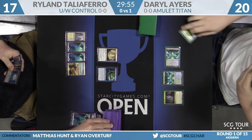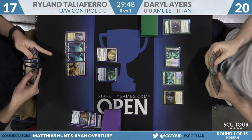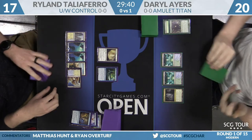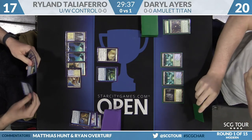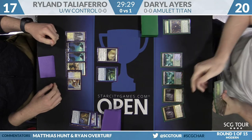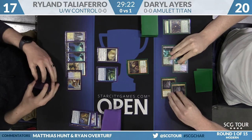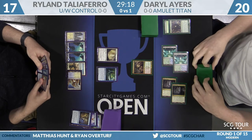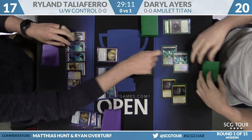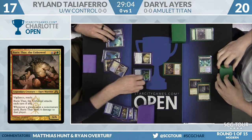Amulet Titan plays anywhere between 27 and 30 lands in the main deck — the goal is to get to six mana worth of lands. In a matchup where you're boarding out Amulets, you're basically finding lands exclusively with Ancient Stirrings — Walking Ballista and Engineered Explosives are the other cards you could find. Here we have another Cavern of Souls and we're going to Cavern out Ruric Thar the Unbowed. The second Cavern is on Ogre. A powerhouse against Storm — this one's going to be great. With Ruric Thar on the stack, the Simic Growth Chamber bounces and Daryl draws a card.